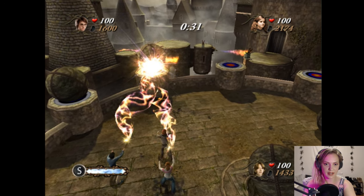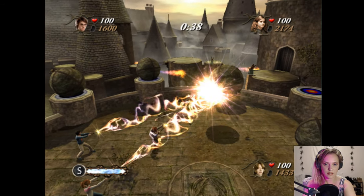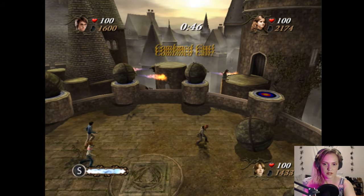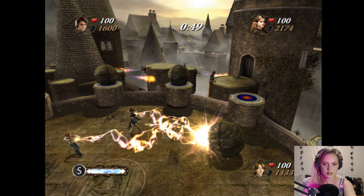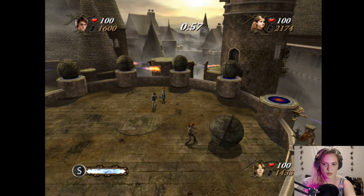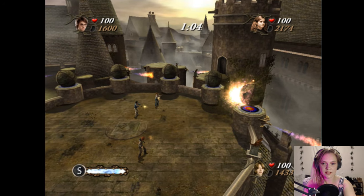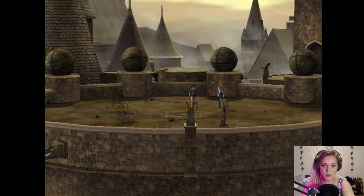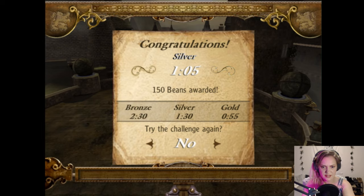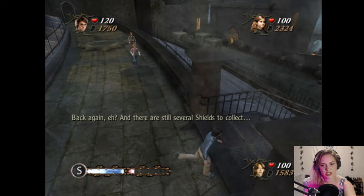This is the last one? Okay. Delicately, delicately, delicately. That was not bad, right? Silver. Do you just get beans for these? I haven't done Hogwarts exterior in a while, I guess we'll try that. Back again, eh? And there are still several shields to collect.